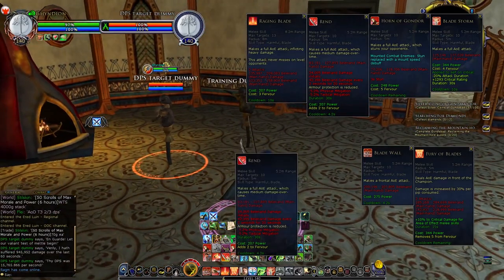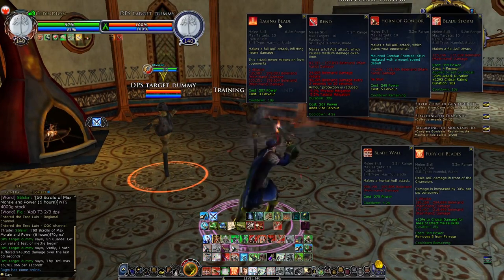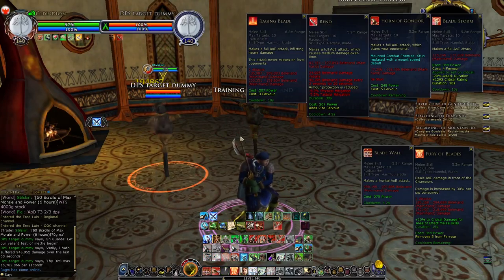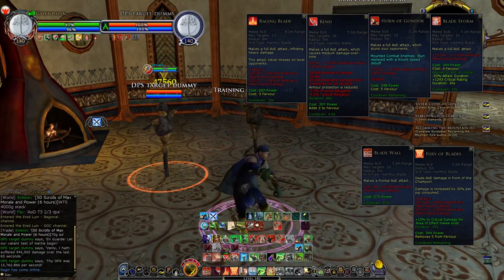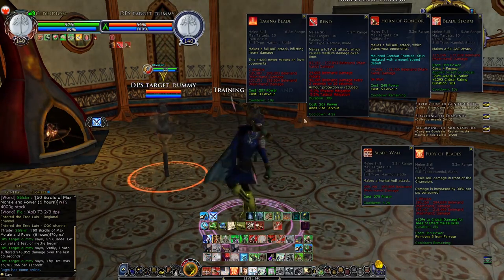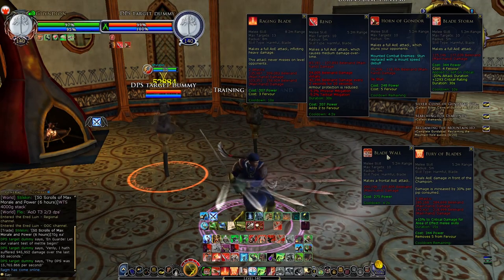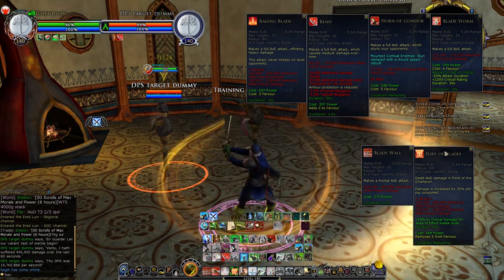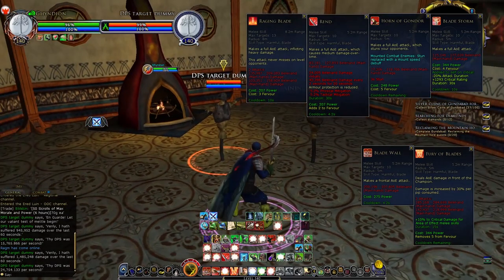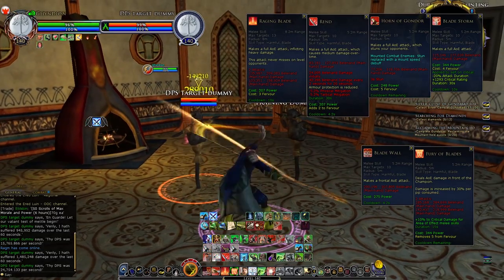As you can see, if I use Rend it'll hit this dummy even though it's behind me. Same goes for Raging Blade, Horn of Gondor, and Bladestorm. But you'll notice that Blade Wall is a frontal AoE attack so it's not going to hit the target. Same with Fury of Blades — but if I turn around, Blade Wall and Fury of Blades will of course hit the target.